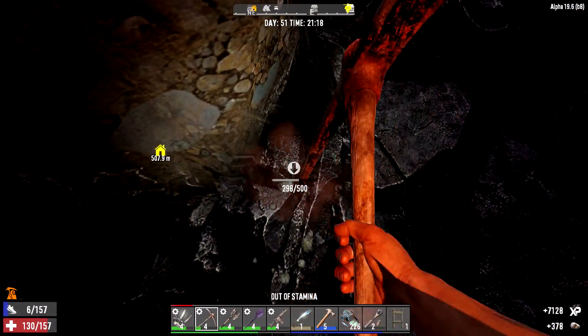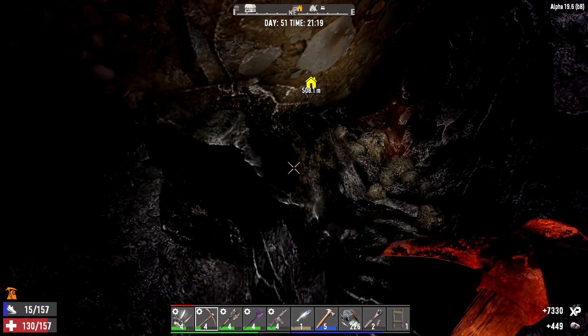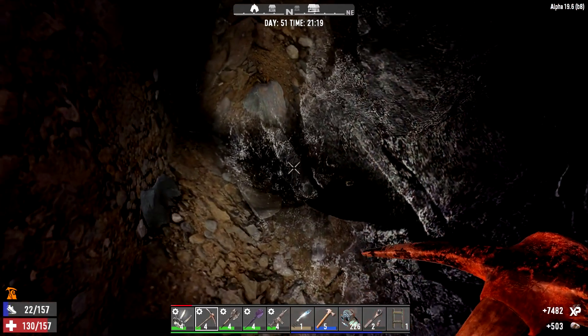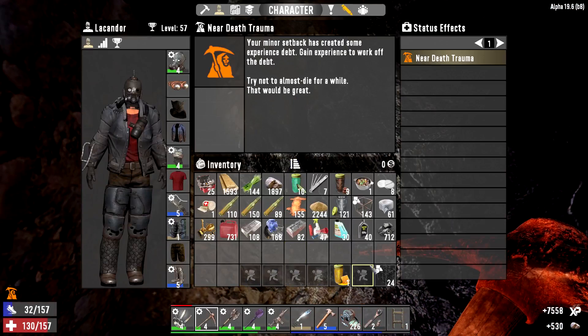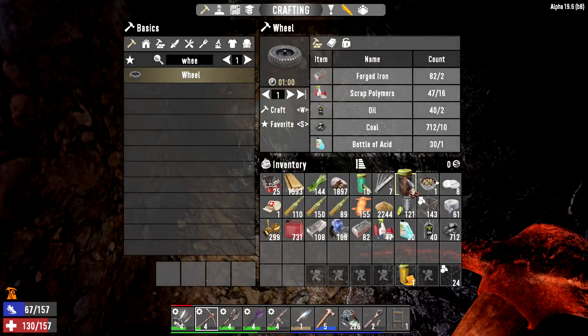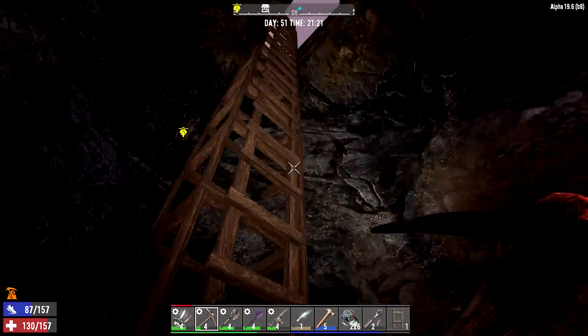This is all stone. Where's my coal? How much coal did I get? 712. How much do I need? 10. I think I got enough coal for right now.